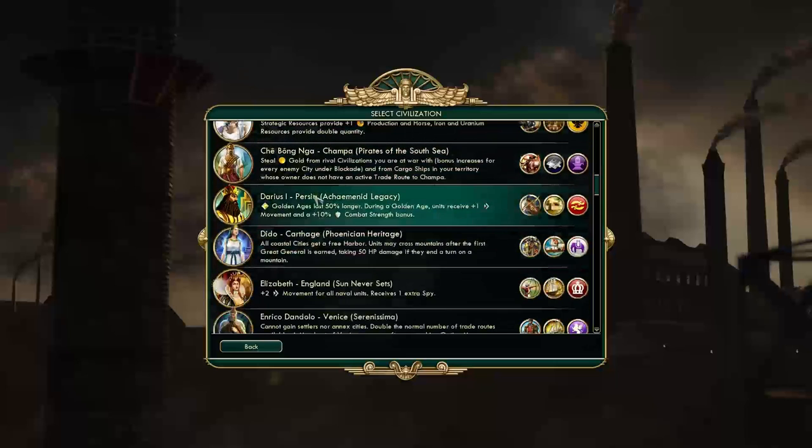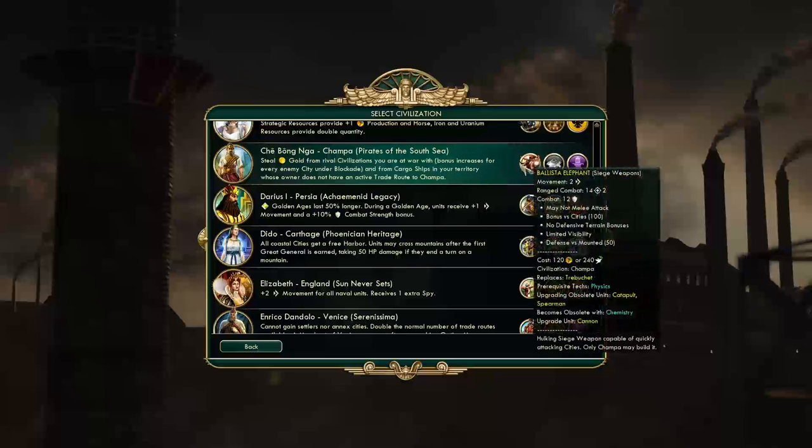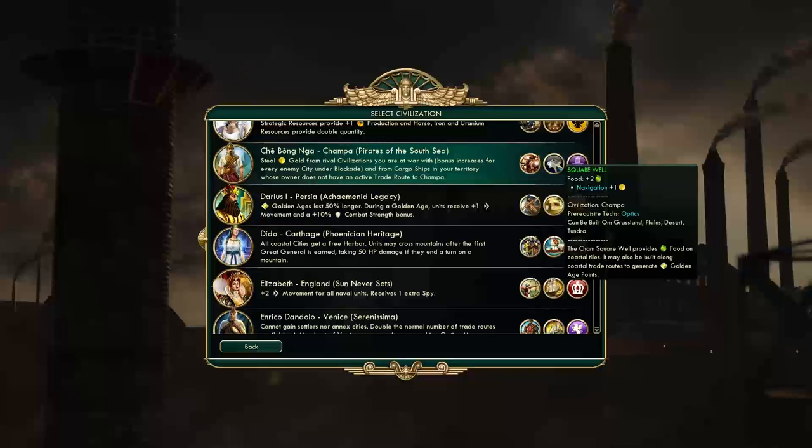The next modded civ is Cekbonga from Champa, Pirates of the South Sea. They steal gold from rival civilizations they are at war with — the bonus increases for every enemy city under blockade and from cargo ships in their territory whose owner does not have an active trade route to Champa. Their unique unit is the Ballista Elephant, a siege weapon capable of quickly attacking cities. Their unique improvement is the Cham Square Well, which provides food on coastal tiles and may be built along coastal trade routes to generate golden age points.